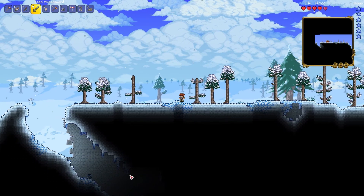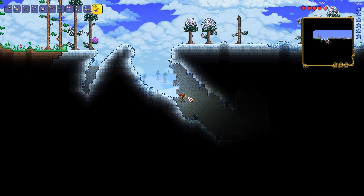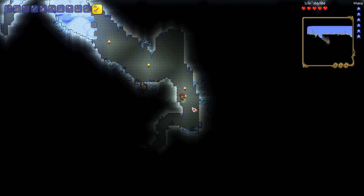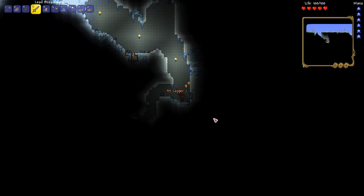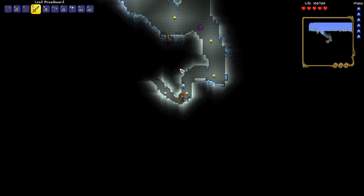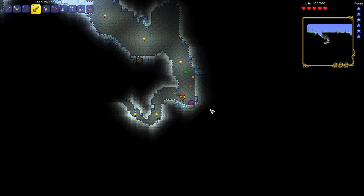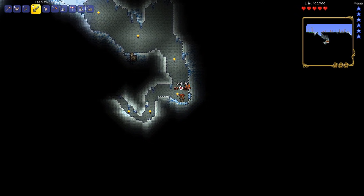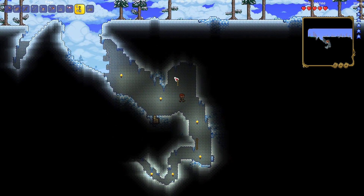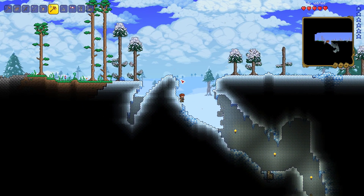Oh, there's another cave entrance? I found another section of forest. There are a lot of jars here so I might as well see what's in them. Just getting money. So it's not a cave entrance. Slimes, I'm trying to do my job here, which is find ores and get some better gear than I have now.